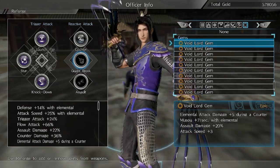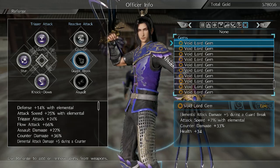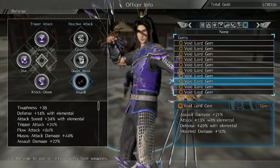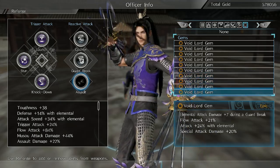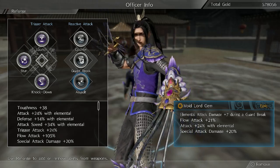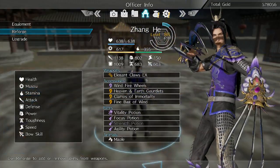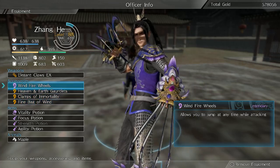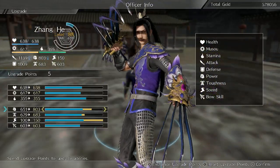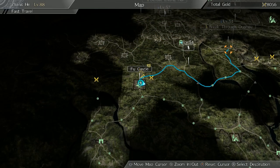Trying to get him to 100% flow attack and then maybe get a little bit of attack speed or attack up bonus as well, since I think attack speed is going to be really important on him. I've got one more slot — I'll probably go with this one. I got two Mei drops in there but that's good enough for now. 105% flow attack should work really well with him.